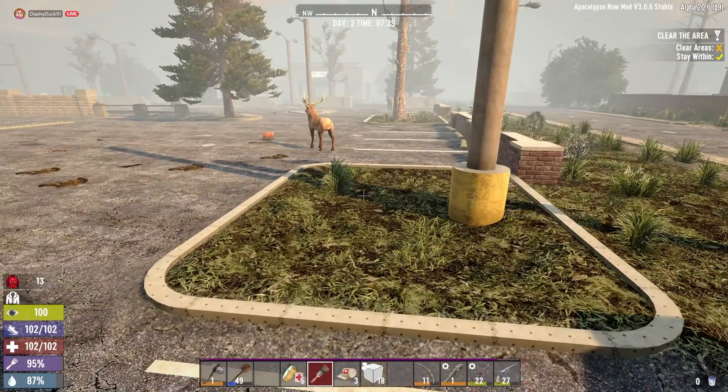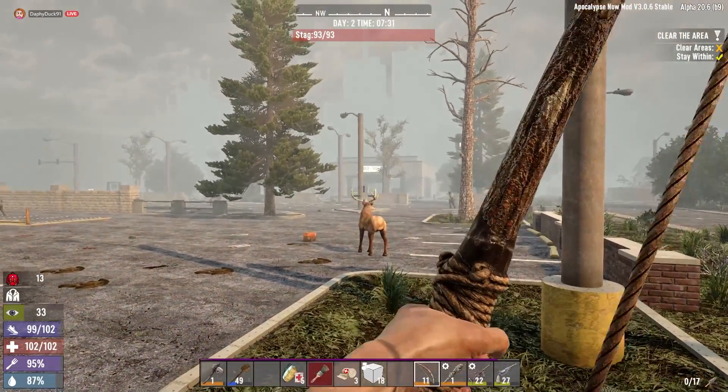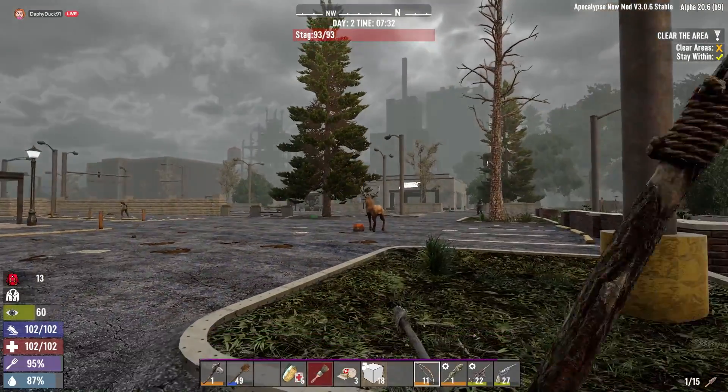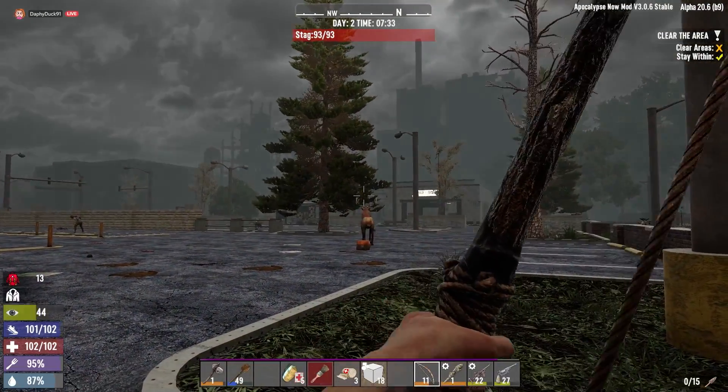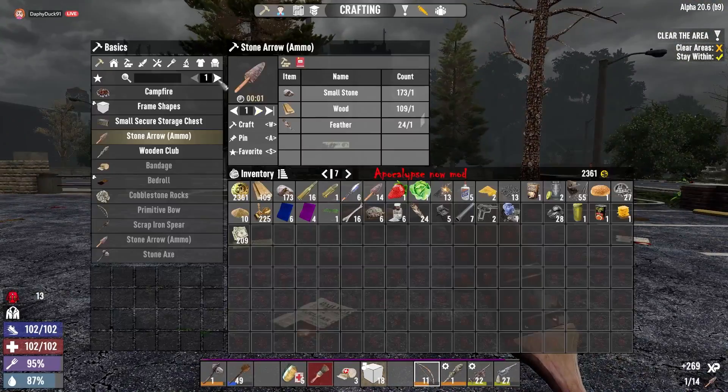We got five glue and we haven't even gone into the building yet. That's pretty friggin' - can I hold on. Come on little stag, don't you run away on me. Yeah, we haven't even gone into the POI yet and we've got all this juicy stuff.